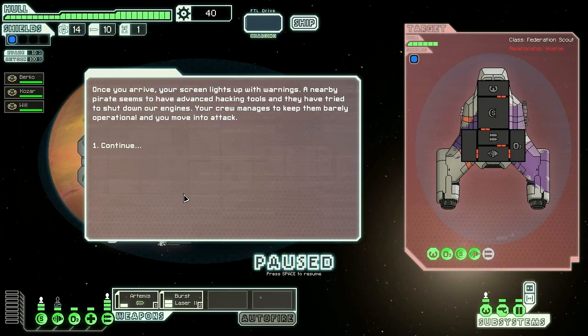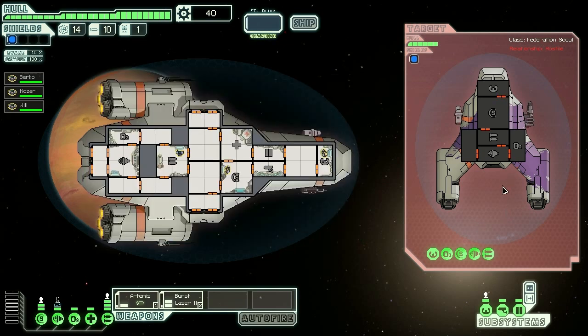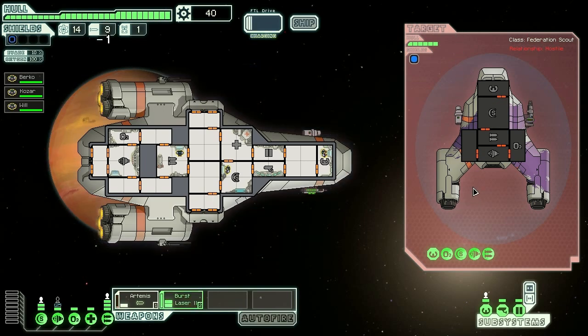The most popular use for missile systems is as a leadoff weapon. What you're going to do is target your opponent's shield systems, disabling or reducing the number of shields they can use. This will allow you to maximize the amount of damage you can do with your primary weapon, which in our case is going to be the burst laser.